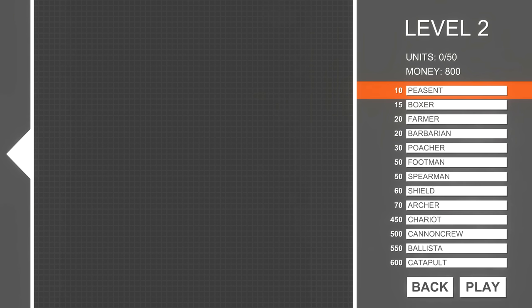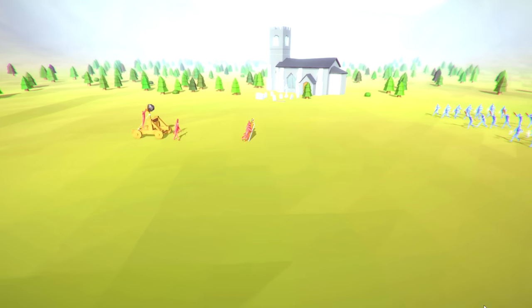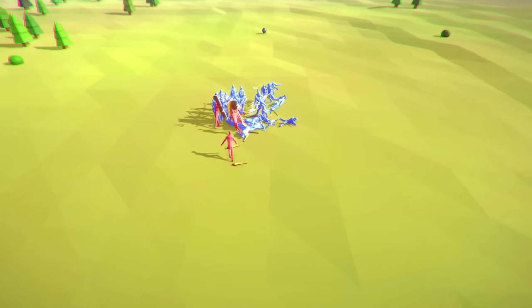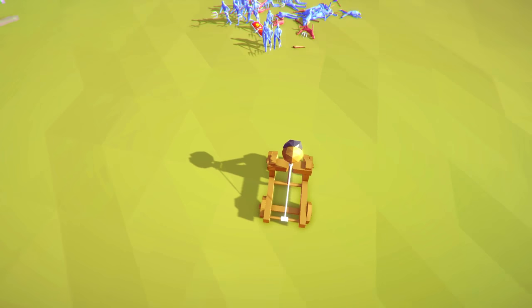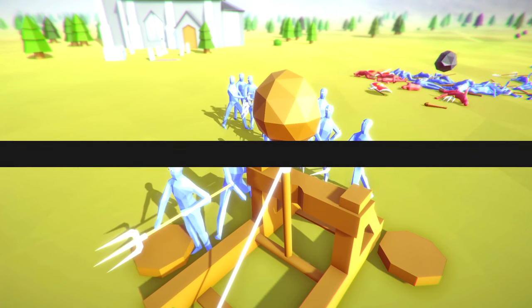Victory! The peasant level is complete. Next level — oh my god, 800 monies! Let's just build a catapult right back there, and put shields right here, and two peasants to guard the catapult. Get them, catapult — catapult them all with your catapult powers! Why aren't you catapulting? Oh yes, we killed so many! No, you're missing — hit the main group! You're the worst catapult ever. The catapult theory is bad.